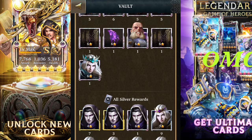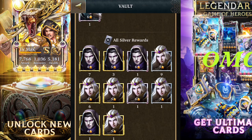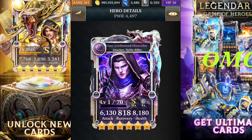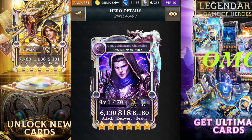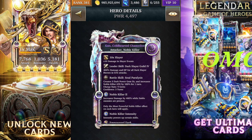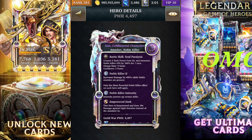Let's take a look at the event card — the artwork on the event card is not too bad. Your event card is called Gun Wholehearted Chancellor, and he will create three dark power gem twos and increase noble killer attack by 100% for one turn. When it comes to power gems it doesn't produce a lot, but the fact that it increases your attack by 100% is absolutely brilliant.